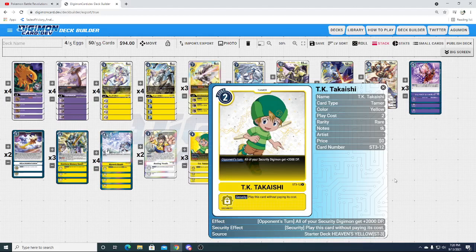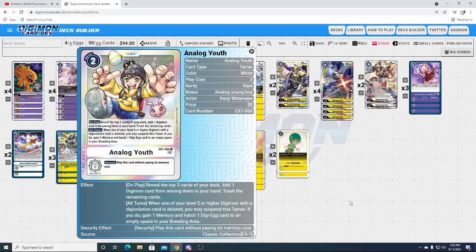Then we have Analog Youth, who's here to support the next part of our weird hybrid deck engine. Analog Youth fills our trash, pulls a Digimon out of the top three assuming we draw one, and also enables one of our win cons in Mega Digimon Fusion — since he's a white tamer, he allows us to actually play that card. His second effect to gain a memory and catch an egg doesn't come up very often, but it can with the amount of times you're going up into Jet Silphimon, Sakuyamon, and Dynasmon.